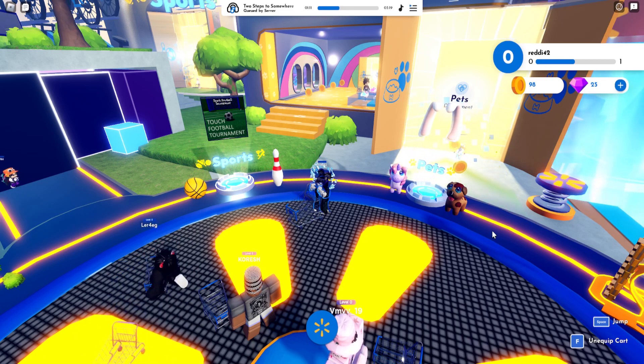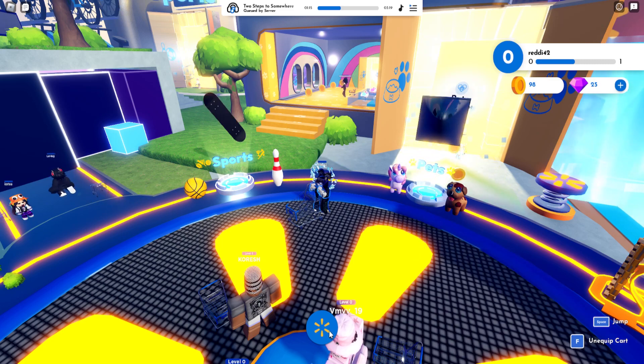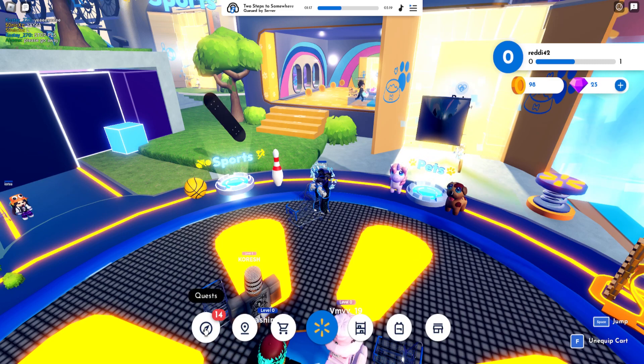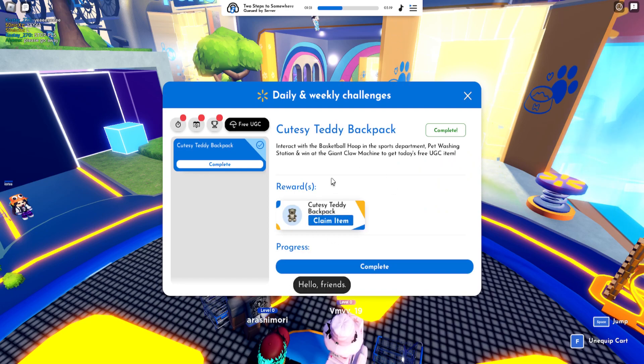We're in Walmart Discovered and there is a teddy bear to earn for free. I'm going to show you guys how to get that. The quest is going to be here, and there are three things you need to do: basketball hoop, pet washing station, and giant claw machine.